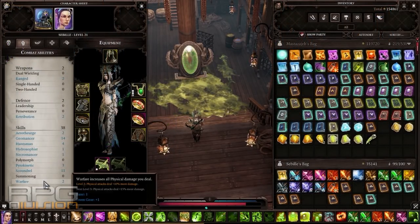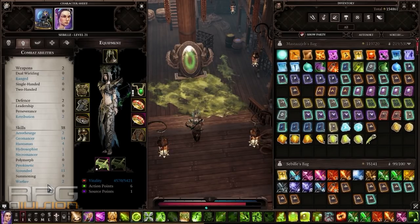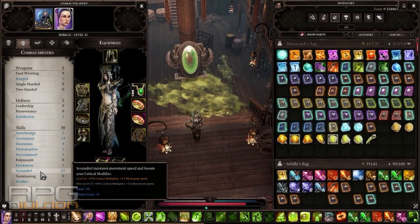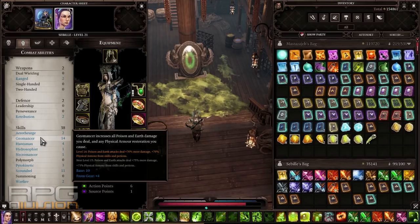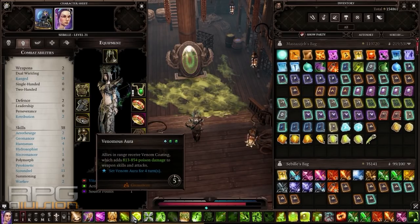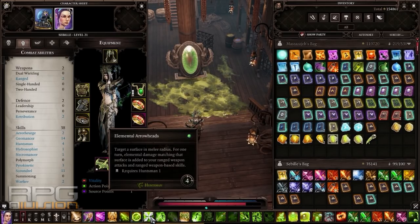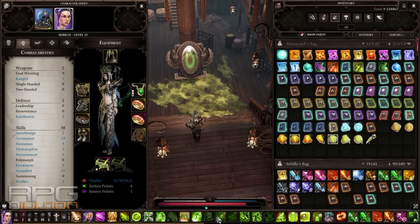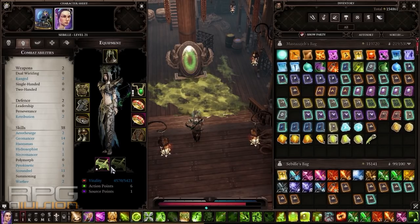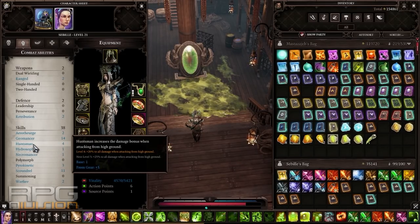To recap: to get all the skills and talents necessary, you need one point into warfare for the executioner talent, max out scoundrel so that your critical multiplier gets high enough, get as many points as you can in geomancy to increase all the poison damage from skills that infuse your weapon with poison damage, three points into pyrokinetic for firebrand, and three points into huntsman for all the huntsman abilities.